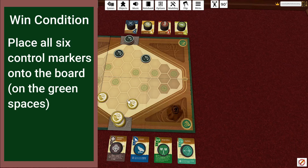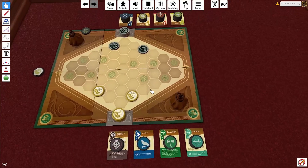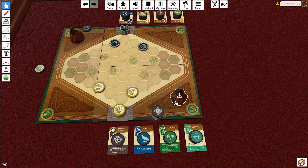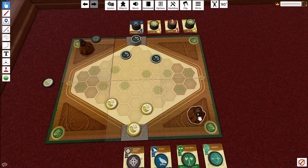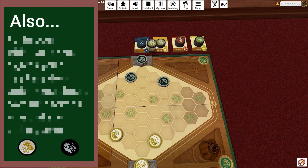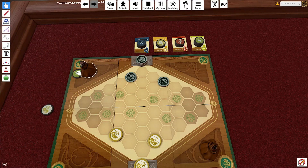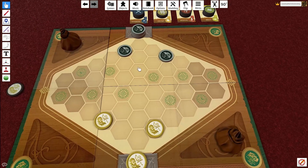You want to take all of your objective markers and place them in these spots on the board. For setup, take two of each piece from the supply and put them into your bag, so you'll be drawing tokens from that bag to play from. If you're playing a two-player game, you do not use the gray bits — only the inside hexagon.